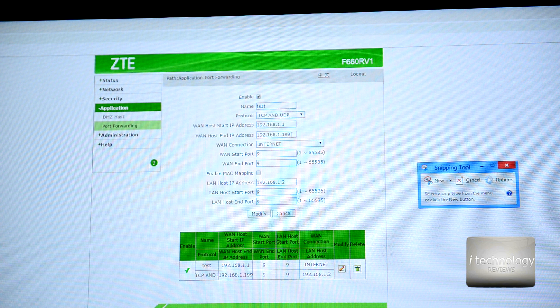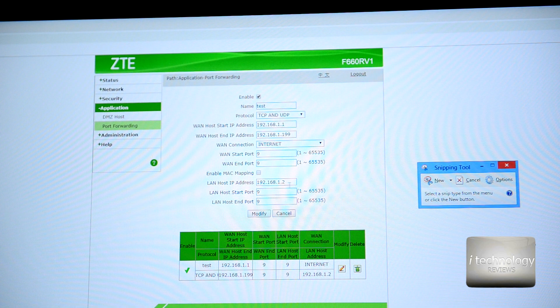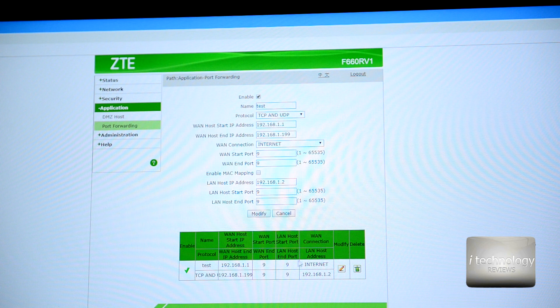Set the port forwarding range from the default gateway to the last address, like ending in 199. For the LAN host IP address, put something like 192.168.1.2 or 1.3 — try numbers close to that range. I tried 192.168.1.2 and it worked. Enable it, enable it, save the settings. That's everything for the ZTE F660 RV1 router.